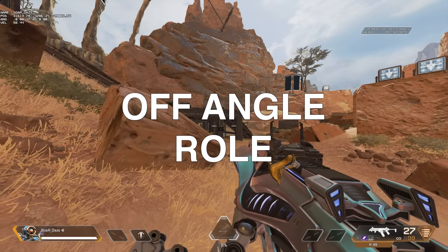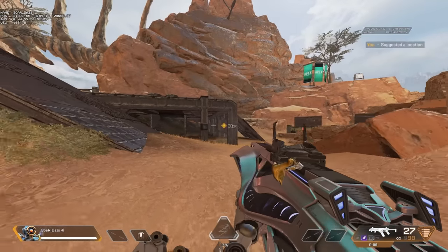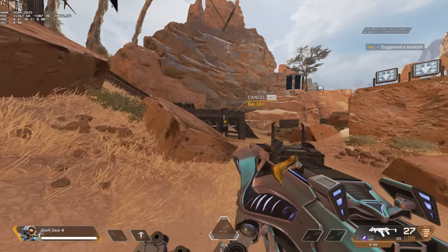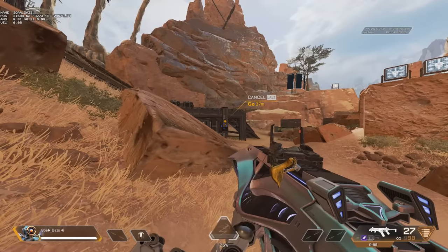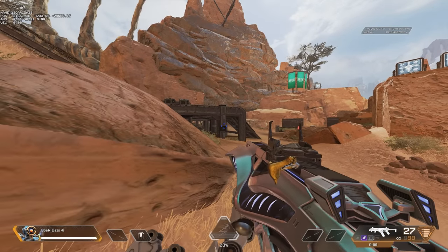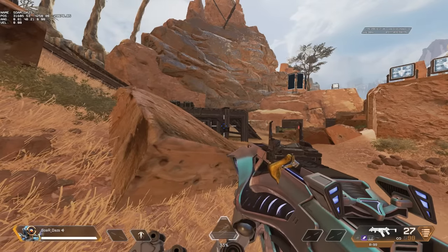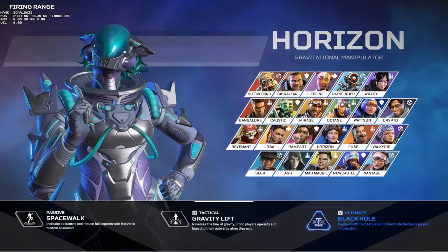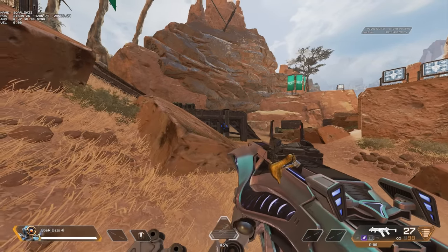Let's discuss off angle. Off angle support could mean taking height from a different angle to take shots, or taking another angle from the opposite door to produce a flank and put pressure on opponents. This is why we see Watson, Wraith, and Pathfinder as the classic OG comp in competitive — it has a lot of flexibility. Pathfinder, Valkyrie, and Horizon all produce more of this off-angle type. Even though Valkyrie is listed as recon, Horizon can technically do the same thing.